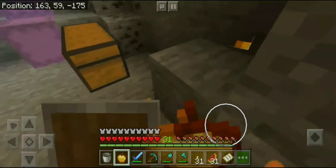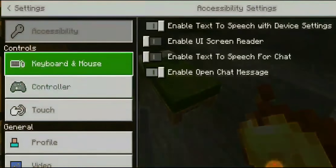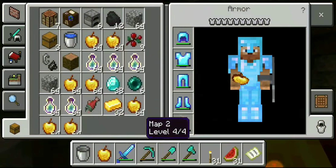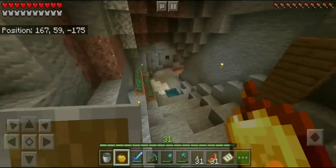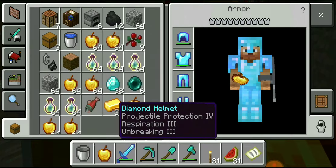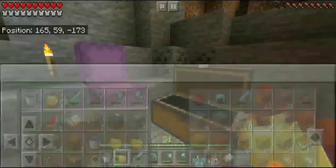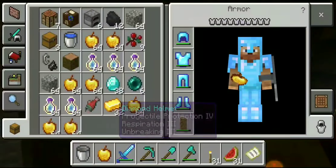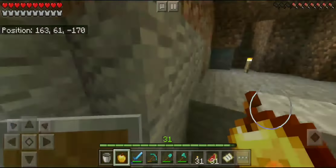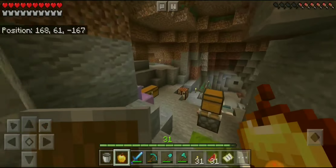Just a couple minutes later and look at my inventory — all filled with golden apples. If you're on Pocket Edition, when you're done I suggest switching your UI profile back to Pocket since it's easier to work with. I also duplicated a bunch of bookshelves. Look at my armor and sword — this glitch is so useful. You should use it for duplicating shulker boxes and elytras for your friends so you don't have to search through a million end cities.